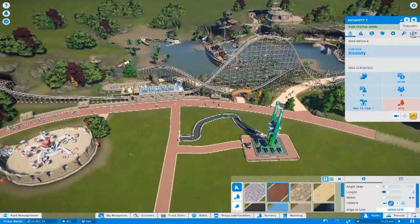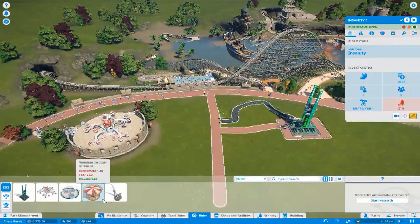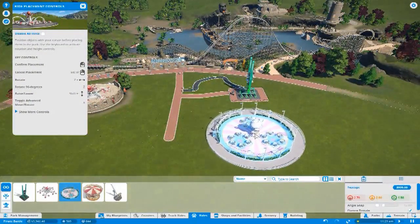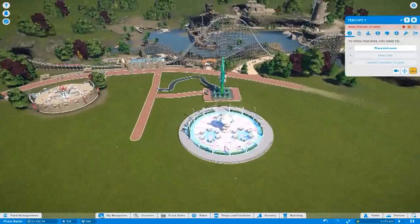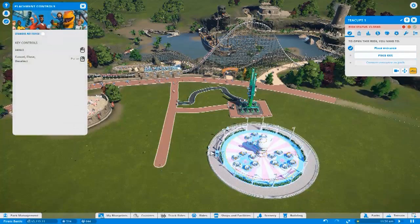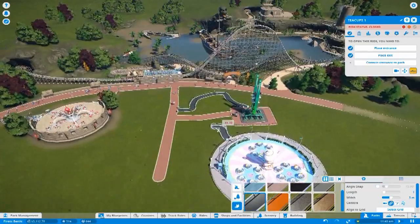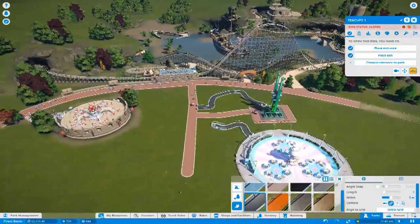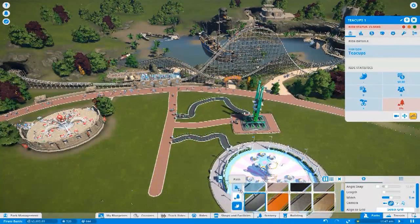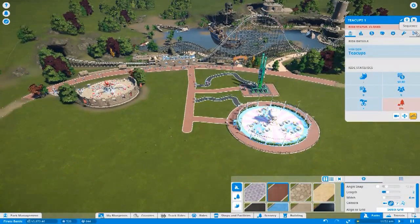Alright, that's one ride in. Open that one up. For the second ride we'll put in — let's put tea cups in. Another spinner. But I feel like tea cups are always one of those rides you'd expect. And exit, right — path. Done. Open that one up as well.